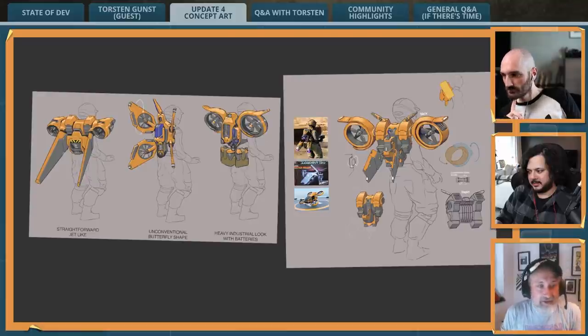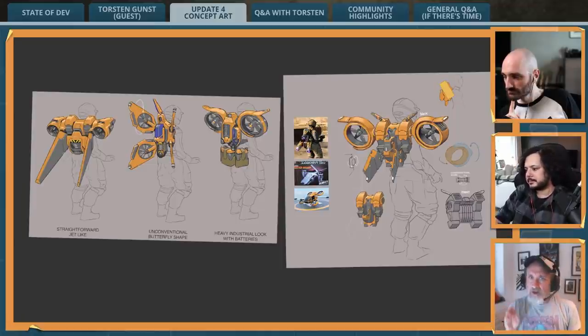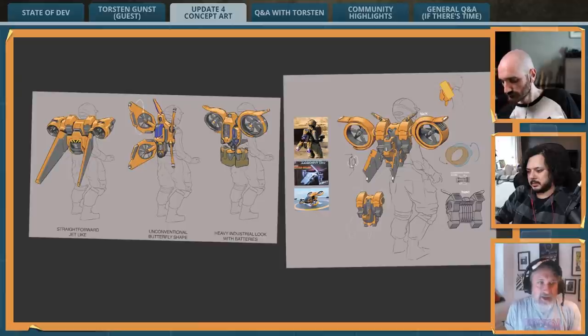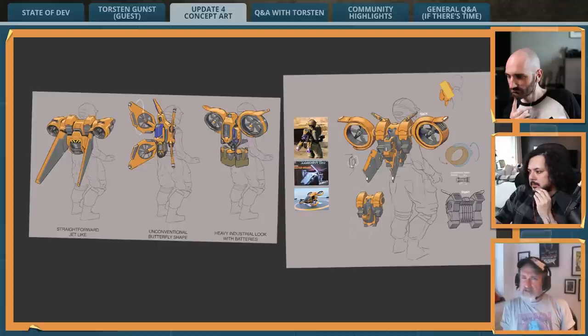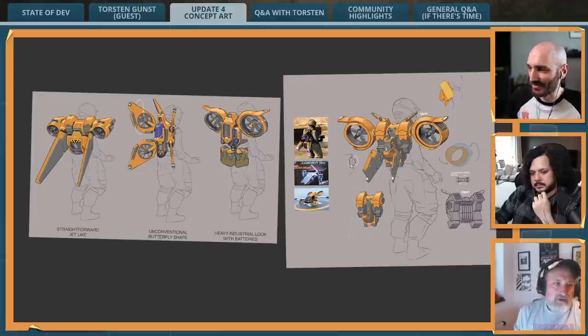The hover pack was needed as a jetpack variant with helicopter-like movement. We had to figure out whether it uses fuel, batteries, or connects to a power grid — the first three concept sketches explored different directions, with one having large battery packs. In the end, game design required tying the player to building in a factory, so we settled on wireless power connections to nearby power lines.